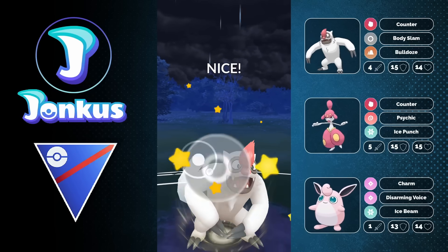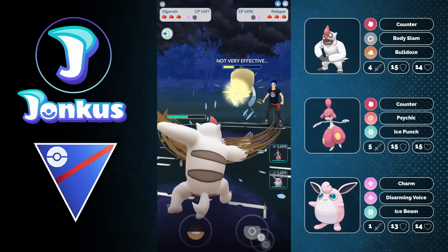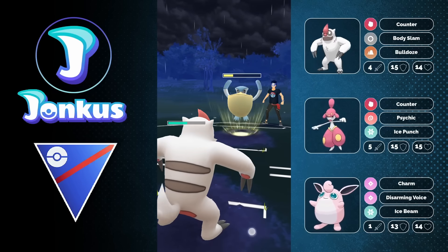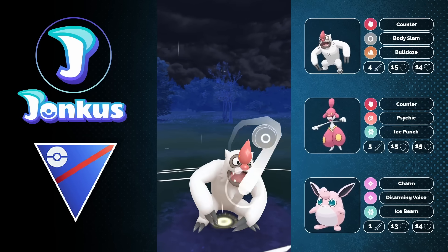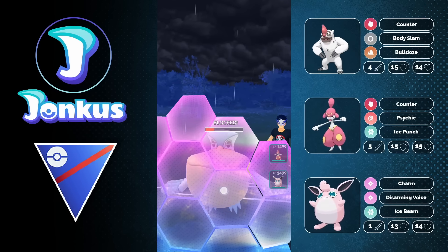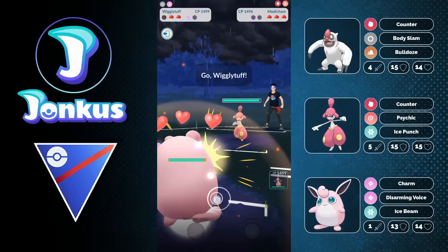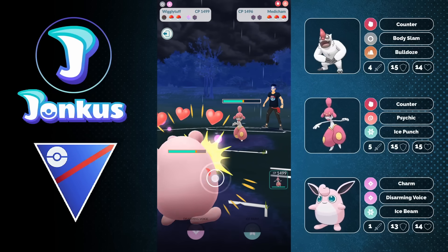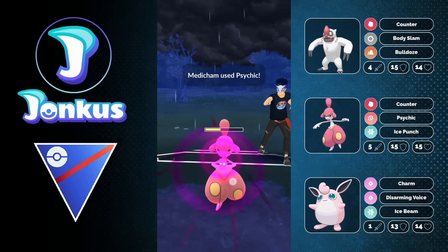Here we're going to have another very neutral matchup. As we saw already, they have a lead matchup that I can still play out with both my Pokémon but mainly with my Medicham. I don't really care too much about how this is going to go. They go for the Weather Ball, which is nice. I can still go for another Body Slam, which is amazing for me — this is going to use the opponent's final shield. Sadly I can't farm them down, but luckily the opponent swaps into their Medicham, allowing me to bring in my Charm user.